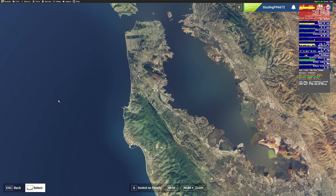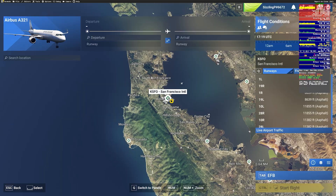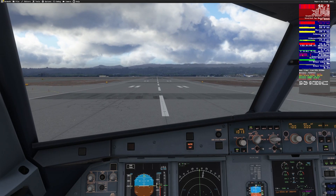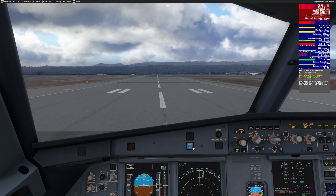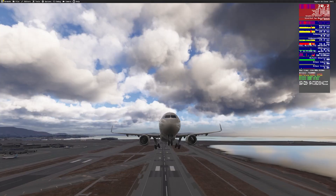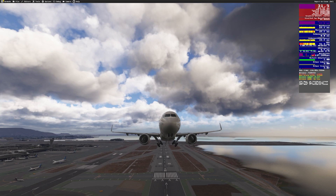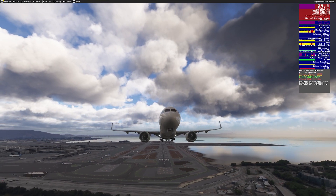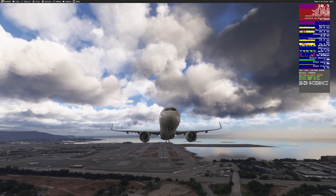Next, I upped the complexity, heading to San Francisco International — KSFO — a major hub, with live weather, live AI traffic, and multiplayer turned on. Flying the INI-BUILD A321LR, my FPS ranged from 30 to 50. Respectable, given the demanding conditions.